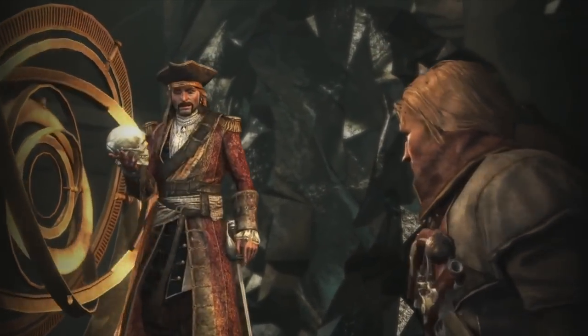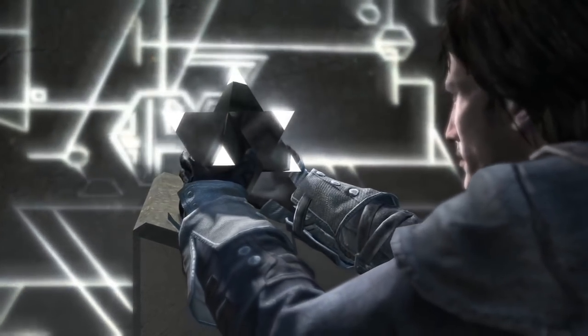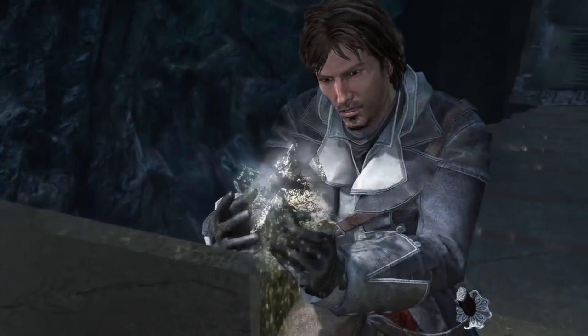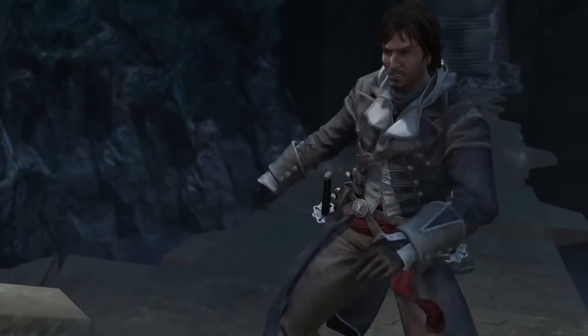In Rogue, we saw Isu temples that actually held the earth together, known as Seismic Temples, and when interfered with caused catastrophic events, like the earthquake in Lisbon in 1755.